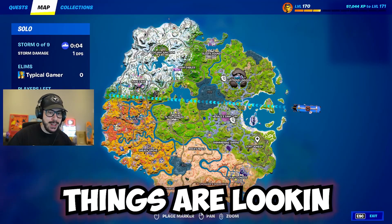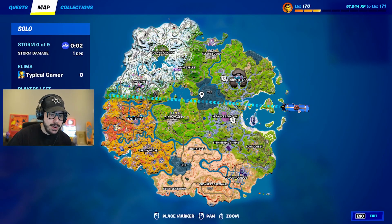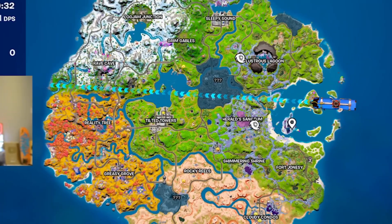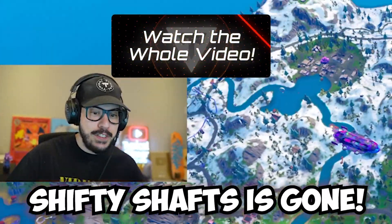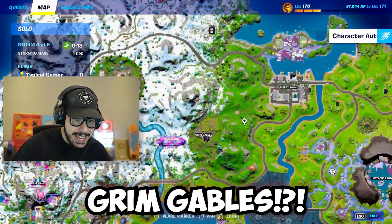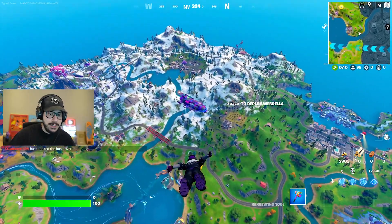First up, let's check out the map. Things are looking pretty crazy. There's like three blacked-out areas and a lot of changes — we got a brand new tornado here. One of the biggest changes is that Shifty Shafts is gone. It's now Grim Gables. And the blimp from Rave Cave is here too.